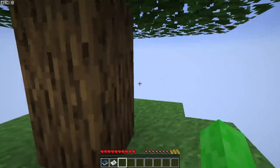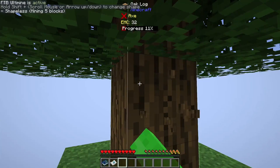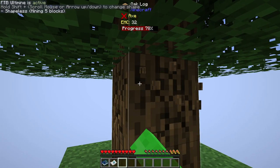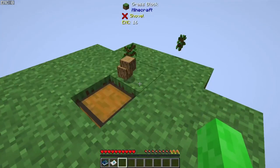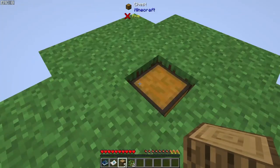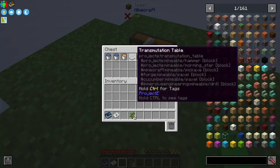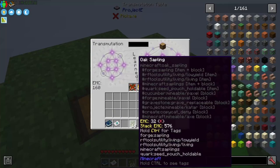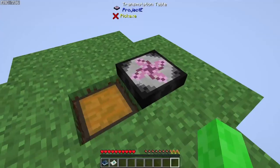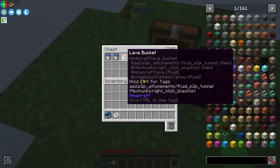Starting off in a fresh world, the first thing we're going to need to do is punch down this tree. If we press the tilde or grave key, which is just below escape, we can chop down that tree in just one good punch. That gives us this chest down here, which will give us access to the transmutation table. If we feed our saplings and logs into the transmutation table, that's going to give us access to those later.